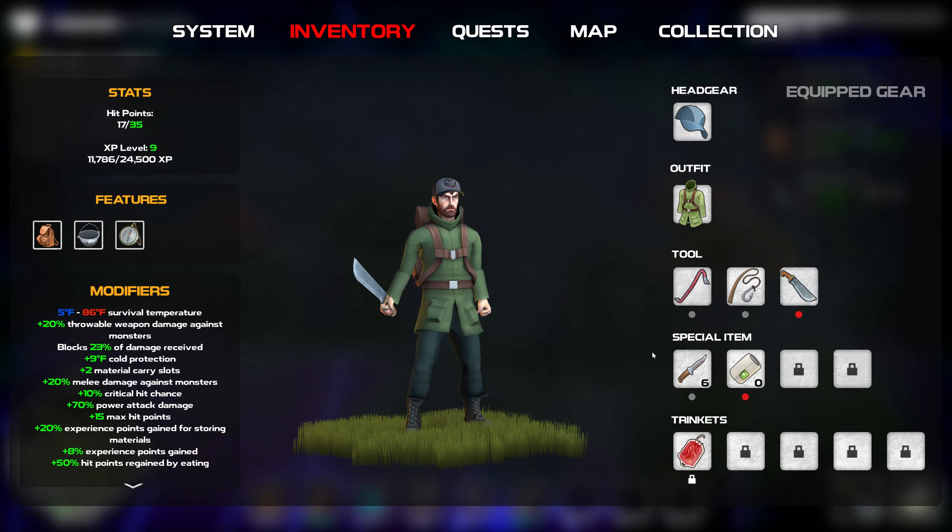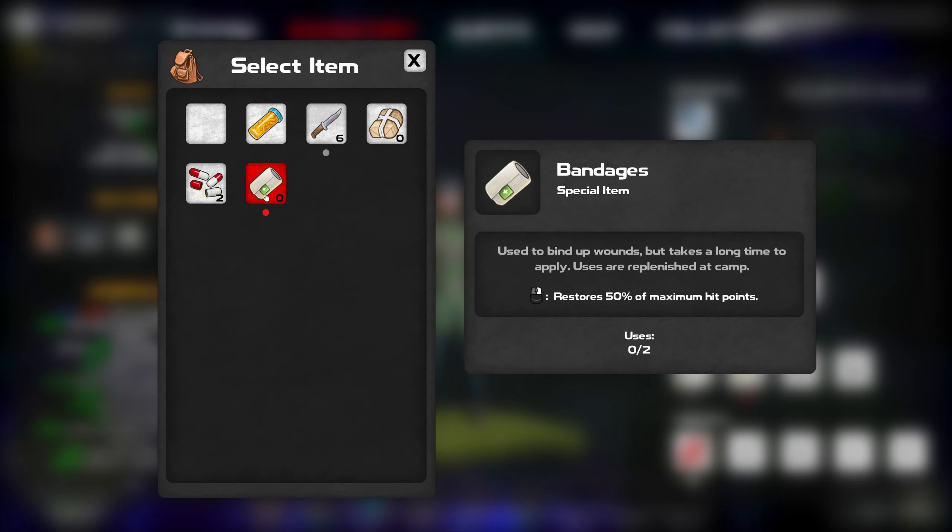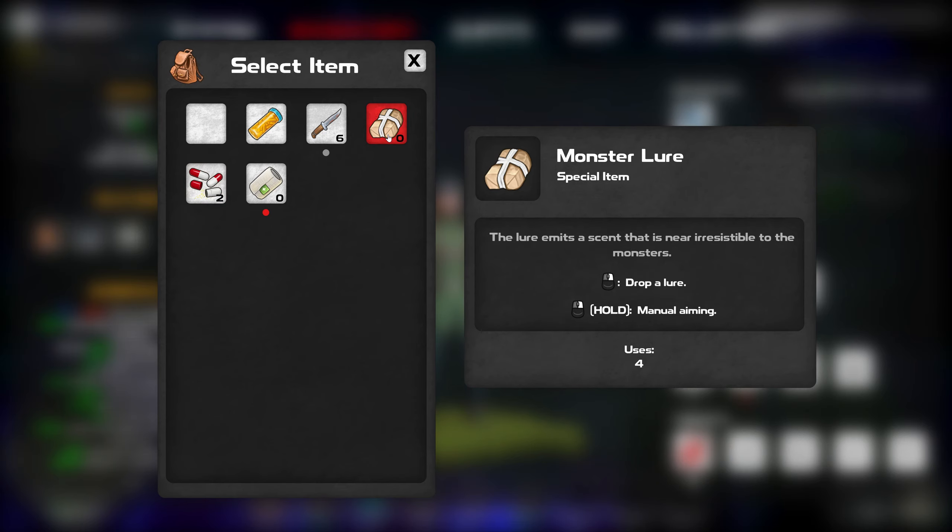Let me go back in there. Uses replenish at camp - I was at camp, but because it wasn't in the bar when I went back to camp it didn't replenish them. Same thing with the monster lures, I guess.